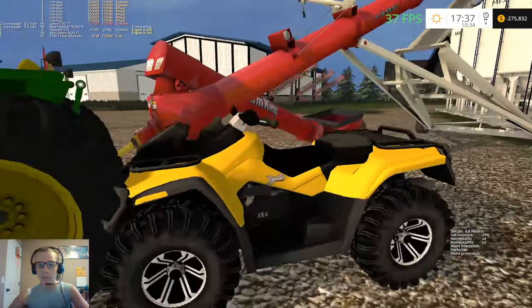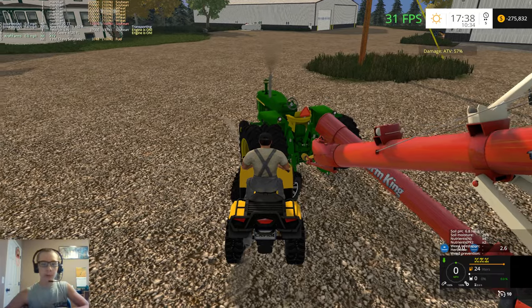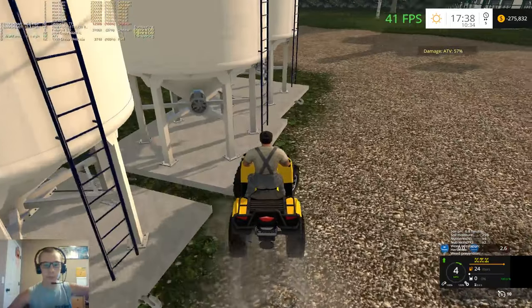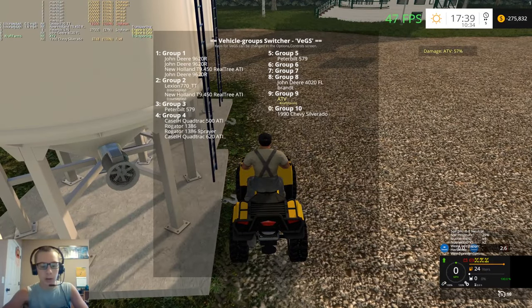I was using the four-wheeler to try and stop the 4320 from moving — I would push it up against the tires, but that didn't really seem to be helping. It just kept sliding.